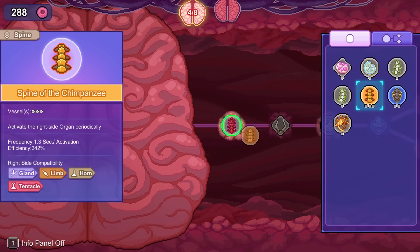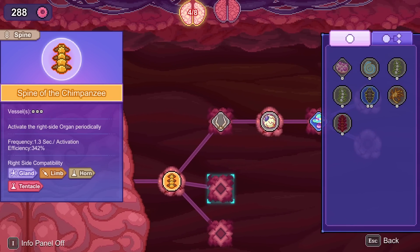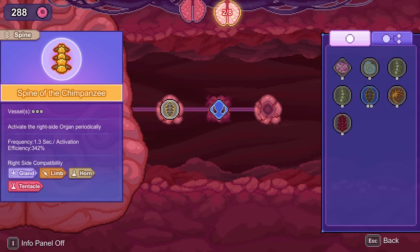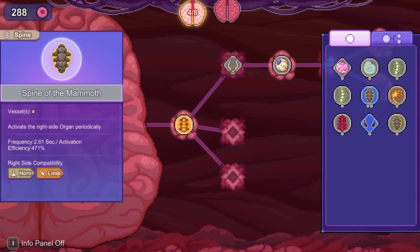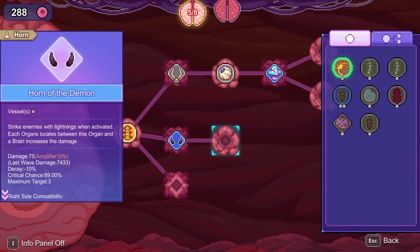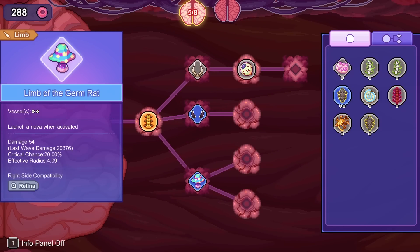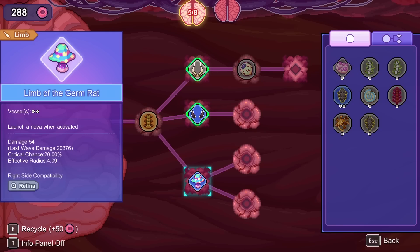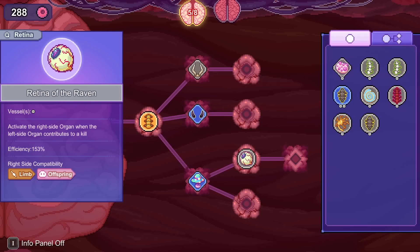Let's just pull everything over to that for the moment and ignore the other brain. Put the punch mushroom on it too — rather than the punch going off on kill from the horn, now it goes off on the same 1.3 second timer. Then move the retina over.